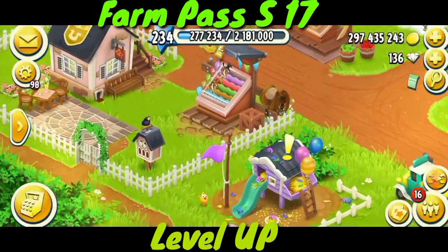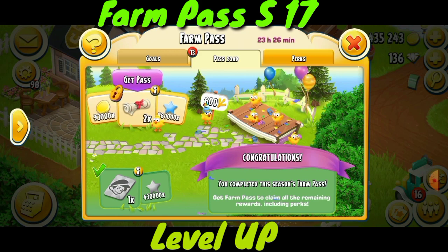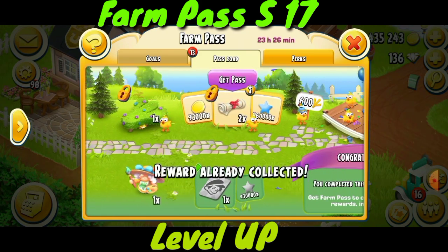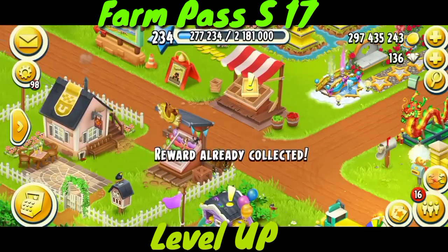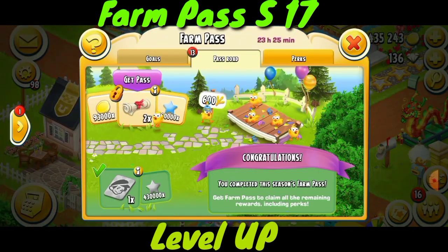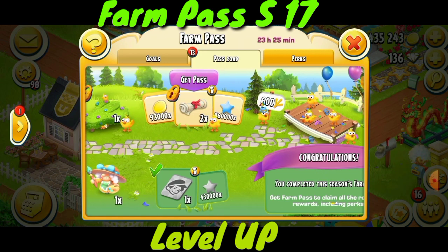Here we are in the farm pass and only one day is left. I accidentally tapped and leveled up my farm. Right now my farm level is 234. Previously I needed only 200k coins to level up, and here we have 430k XPs, and I leveled up.